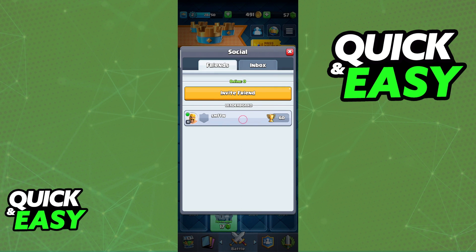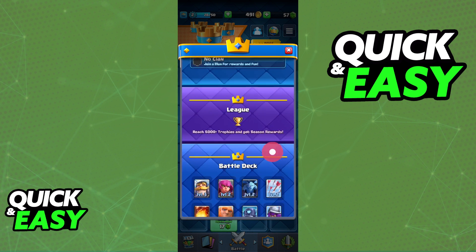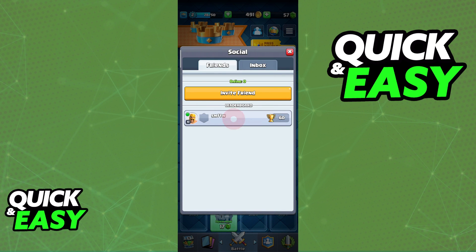Make sure you have an account properly set up and you will be ready to add each other. You can also use the URL underneath your name — you can copy your tag or just copy these letters and numbers — but using the invite button is going to be the quickest and easiest way of adding each other in Clash Royale.